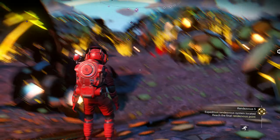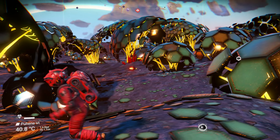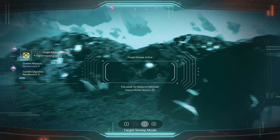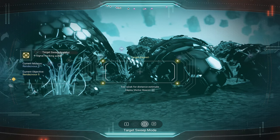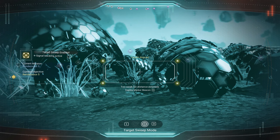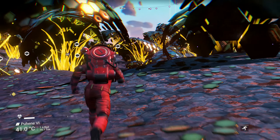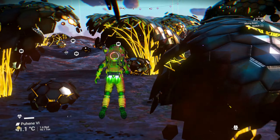I'm here now. It's still odd - it's not telling me what to do. So I'll just use my target sweep mode, since that's what I've had to use. Where am I going? It's going that way and it's too weak for a distance estimate. So I guess I'm going to travel over there. Let's see how far it is - I'll see if it gets any better.